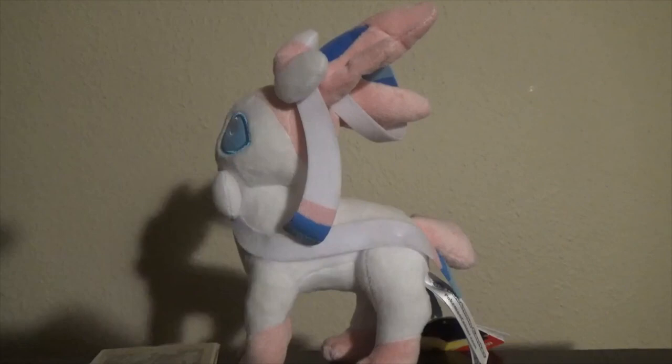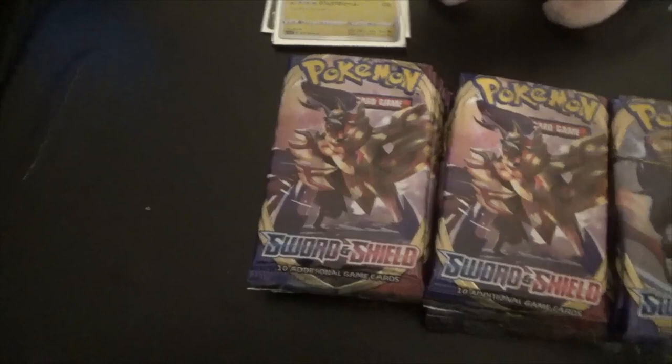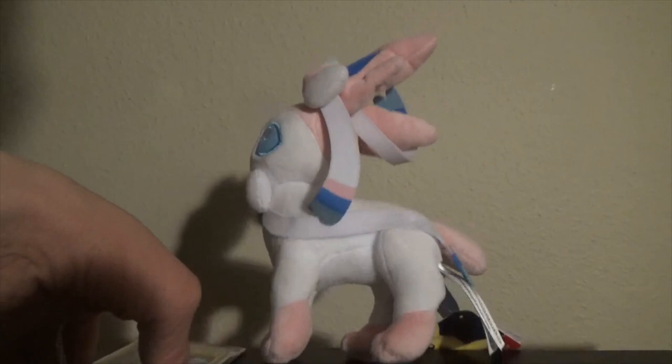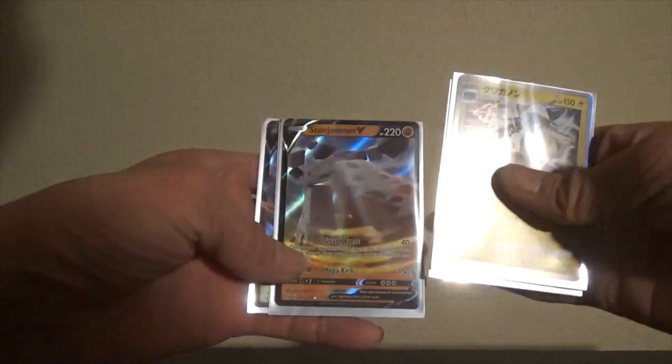Just like the last part, we do have 18 Sword and Shield packs to open. We're going to start off with Zamazenta because he's my least favorite of the doggos, and we're going to end with the Zacian packs because he is my favorite. The goal is to pull the gold rare Zacian, or at least something. I did get a rainbow rare Stone Journey from my previous box but I did not film it unfortunately.